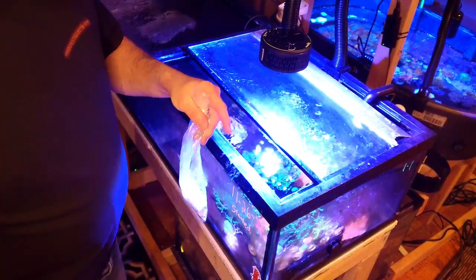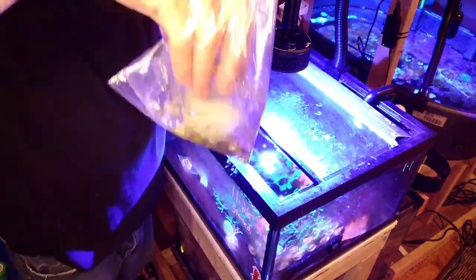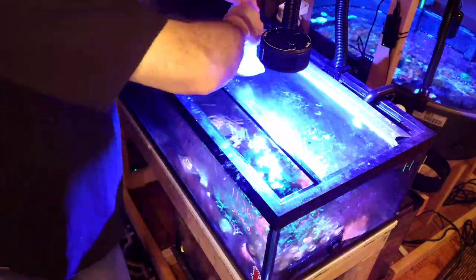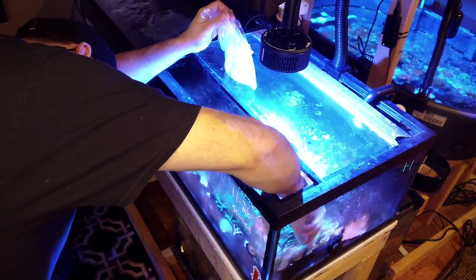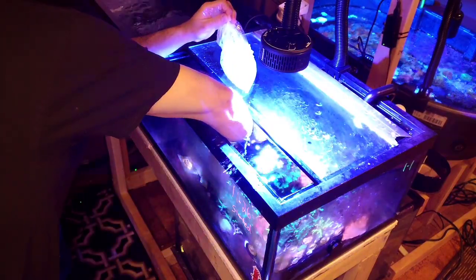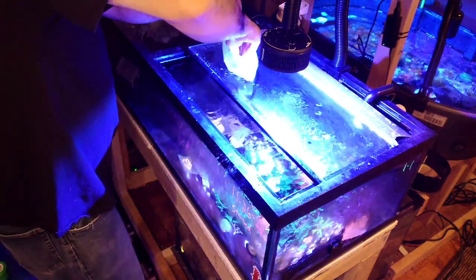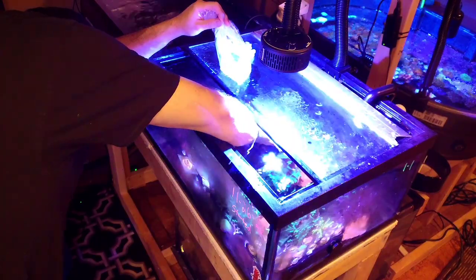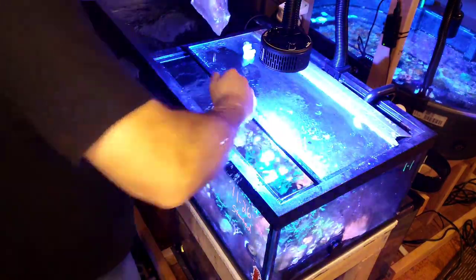Just repeat the process for every tank — float the bag for about 15 to 20 minutes, open it up, and put the snails in right side up. I'll probably only have snails in the frag tank because hermit crabs won't do well with no rocks, and urchins will grab the frags and carry them everywhere. A tank like this would also be good for turbo snails because they can flip themselves over.